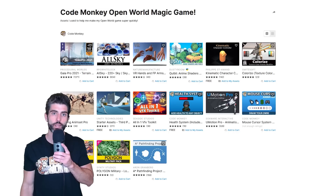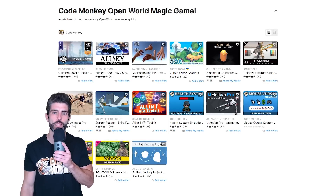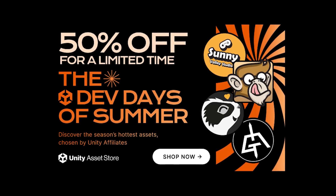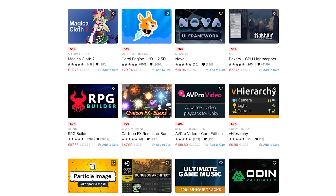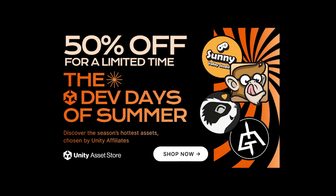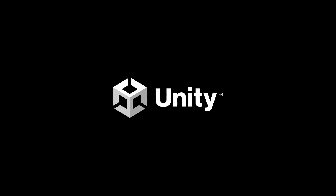Stick around to the end to see the final result, and check the link in the description for a list of all of the assets and tools that I used in making this a reality. Right now all of those are on sale as part of the Unity Summer Sale at the Asset Store. You can find anything from visuals, effects, tools, game templates, shaders, systems, and a bunch more. Also, this video is sponsored by Unity.